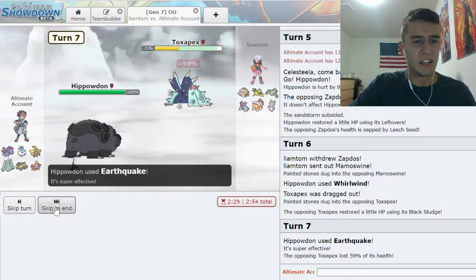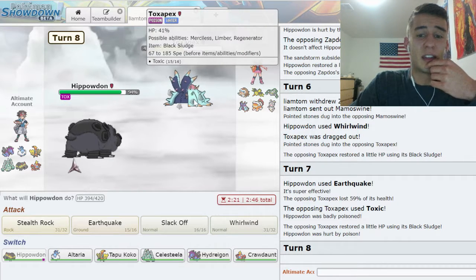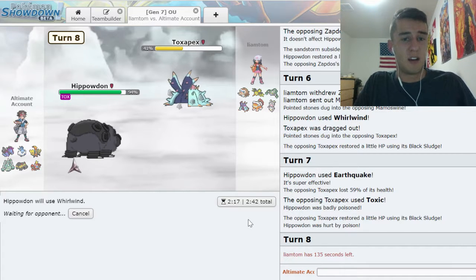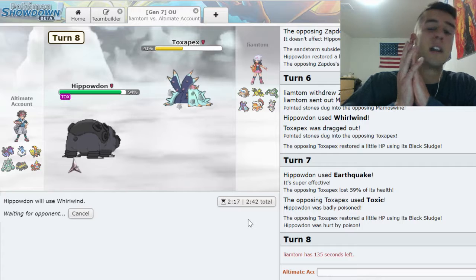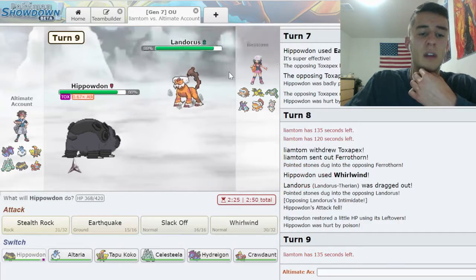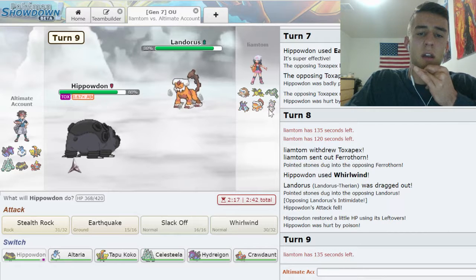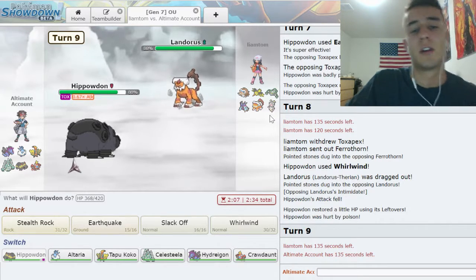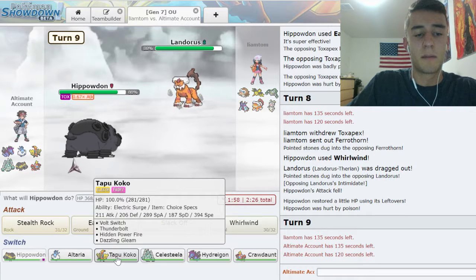I might just want to go straight for a Whirlwind. He switches out into Mamoswine — Whirlwind and back, get some chip off on something. I can Earthquake this — I'll take that chip. If he wants to Toxic me there's not a lot I do in this matchup. Switching is the obvious play — into something like Lando — so I'll Whirlwind him out. If I Earthquake, you lose your Toxapex. I'll keep Whirlwinding. He might be a setup Z-Move Magearna because he has Ferrothorn, which is probably specially defensive, and Magearna might be Z-Move.